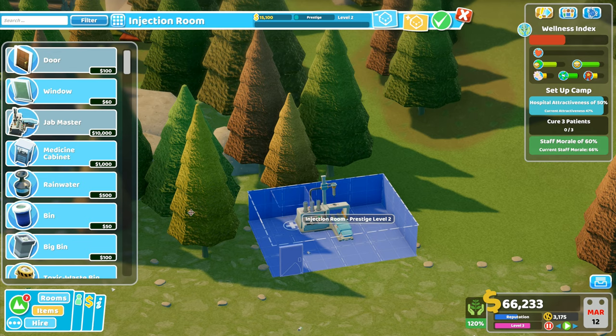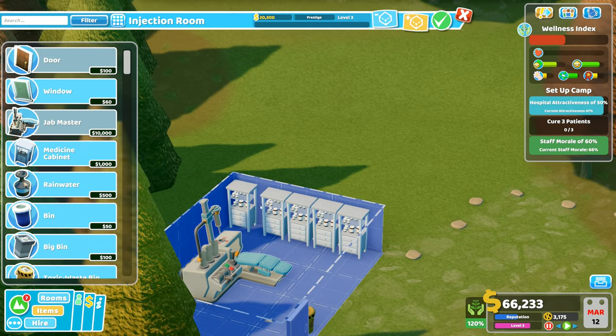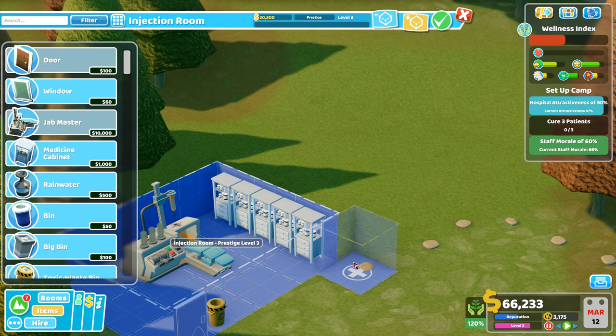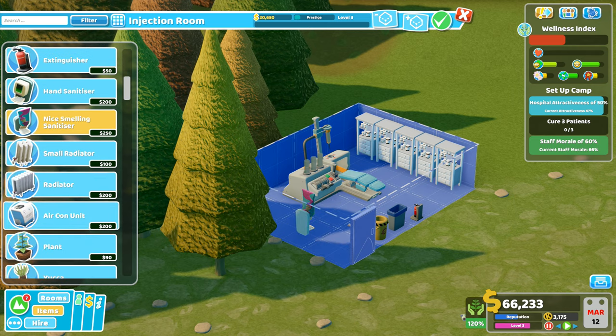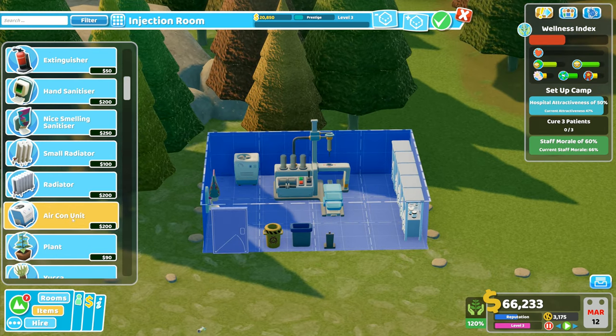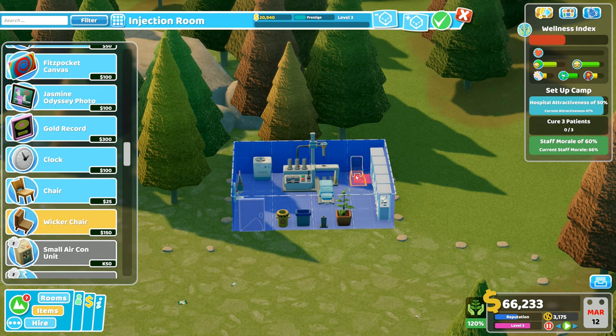We're going to want a toxic bin in this room, and a medicine cabinet — a couple of medicine cabinets in here. Let's bump that up to 20 grand. I'll move that medicine cabinet over a little bit and put a recycling bin in here. We'll put an aircon unit in here because it's frightfully hot, and then a plant in here as well — that one can go right there in the middle of the room. The only other thing I want in here is a chair for any nurse to sit on while waiting for more patients.